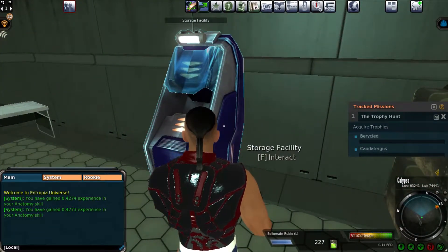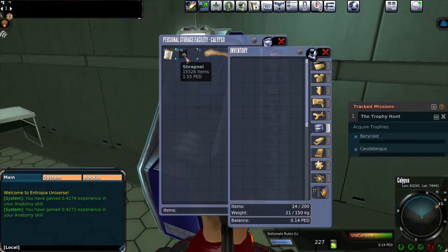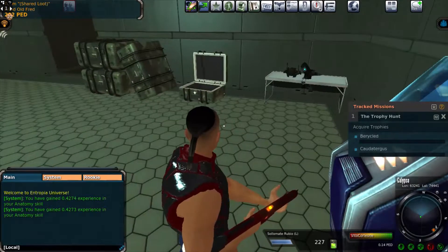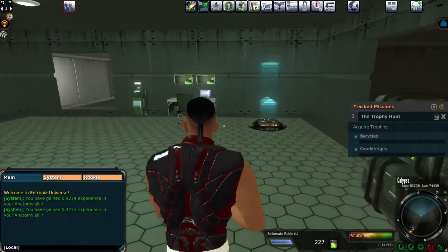This is my storage. Over here you've got stuff I already saved. I put my money in here because that stuff can be looted — it's better to keep it in storage. If I need it, I can always withdraw. On PvP you can get killed and looted.